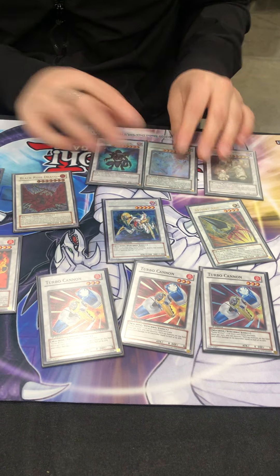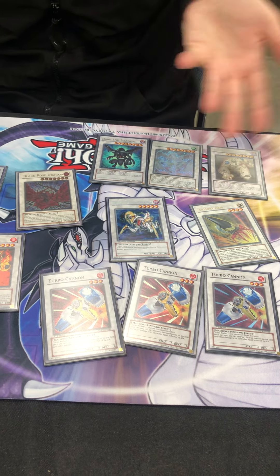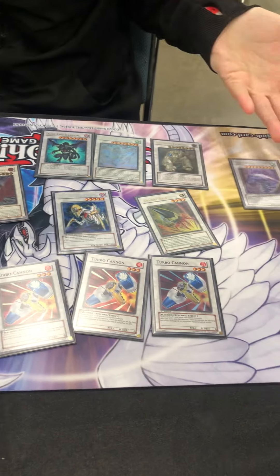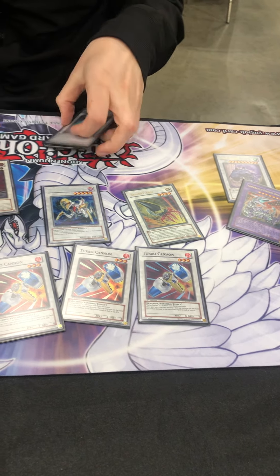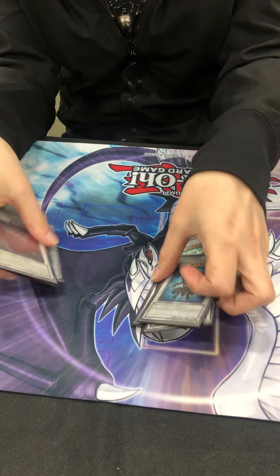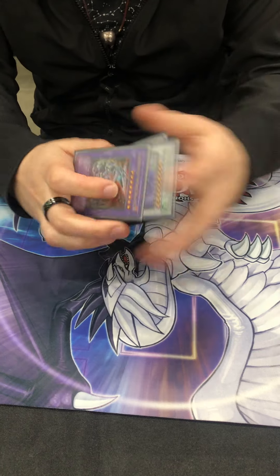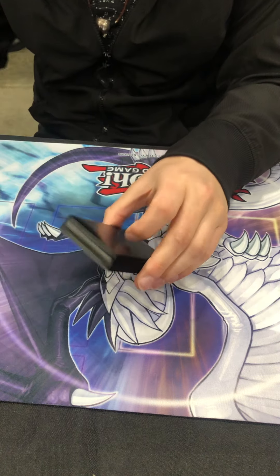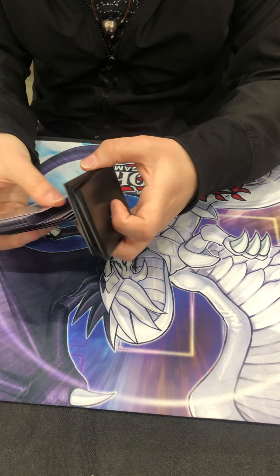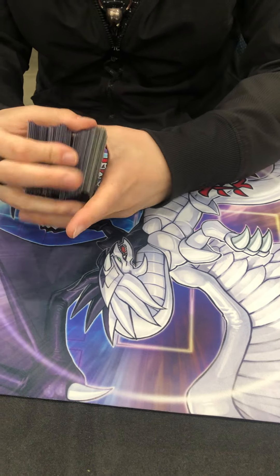I didn't make level seven but options are good cards. I forgot to bring Thought Ruler so I'd probably cut one of these for Thought Ruler. You make this with Kaius. Stardust, Colossal Fighter, Mist Wurm — if they really misplay and commit too much. Shoutouts to Raunak from Team Ring of Destruction — happy to represent them here. My teammate across the pond also did pretty well. And B96. Thanks!